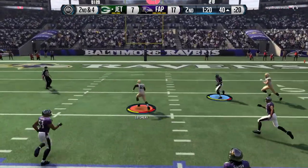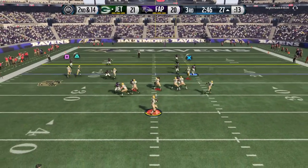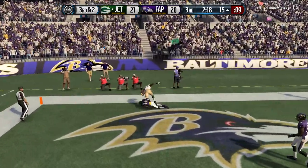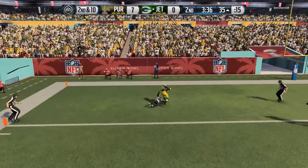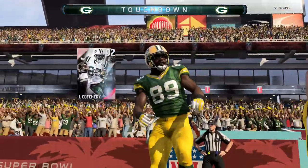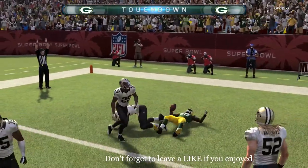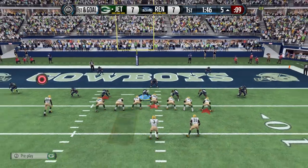I absolutely love him in the run blocking. With only 61 run blocking attribute, in game he's absolutely a beast — he holds his block really well. That's why I love using him, because it opens the run game so much. Whenever I pass it, it's a shock, because I consistently run the ball on his side. When I throw it, he makes amazing catch after amazing catch. With 95 catching, that's pretty good for a card this cheap. I consistently moss corners with this guy.